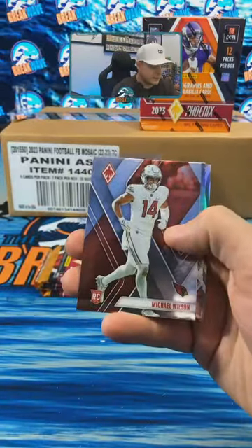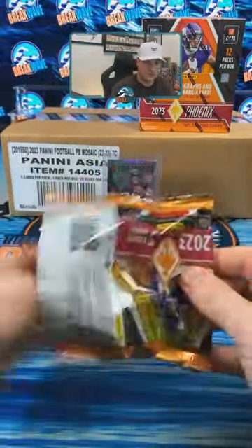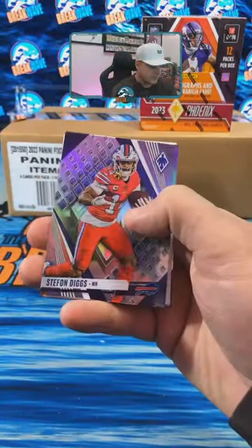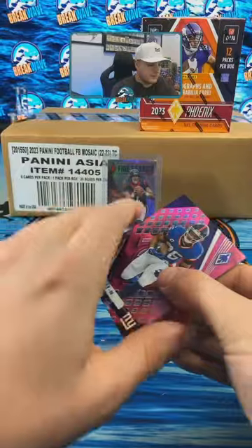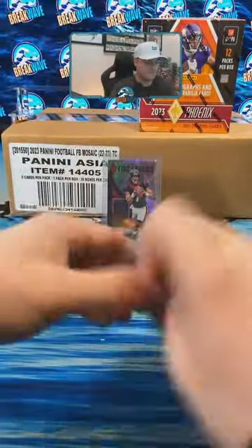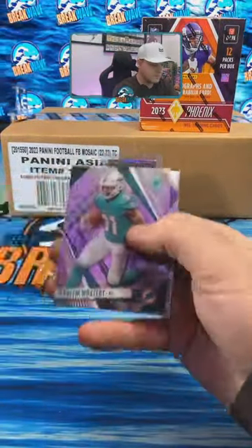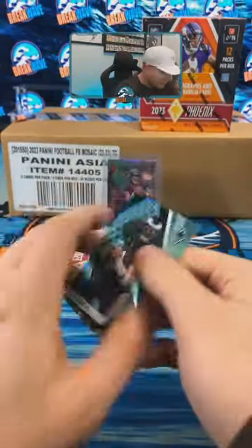Let's see if we got a bonus auto box — Michael Wilson, Mike Evans silver, Dallas Goddard hot routes. Dylan Horton, Stefon Diggs silver, and we got Saquon pink, Jay Fields, Saquon to 175. Zay Tyree silver, teal Jalen Hurts for Philly, Patty Mahomes. Let's see if we can keep this numbered Mahomes train going — we got a lot of them.